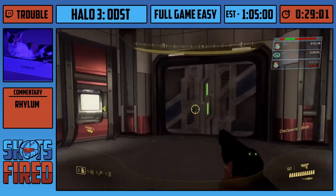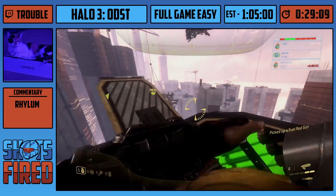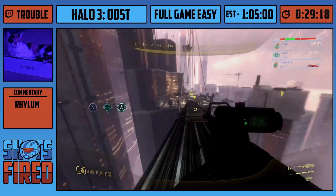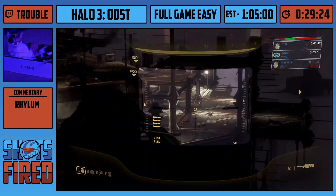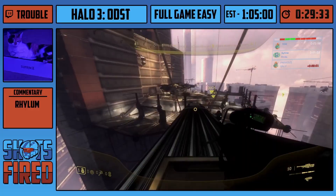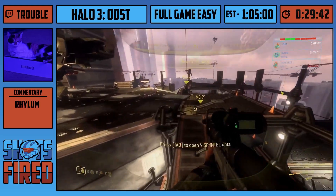Cone launches are much like debris launches where a grenade sends an object into you and gives you lots of speed. These debris launches and cone launches are very powerful in ODST specifically — I believe it's because of the weight or mass of the ODST player character; they just launch you far. You weigh a lot less than the Chief, which is factually correct in the lore — Bungie was smart. There are multiple other changes with ODST: movement speed is slower, jump height is lower, and damage is lower as well.